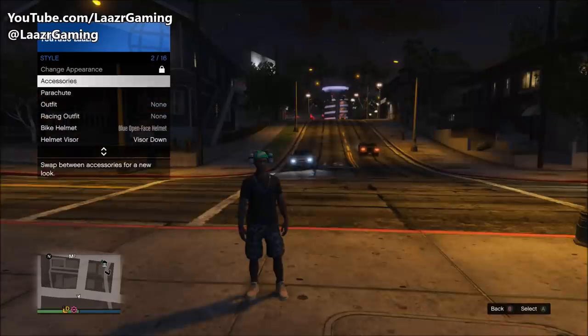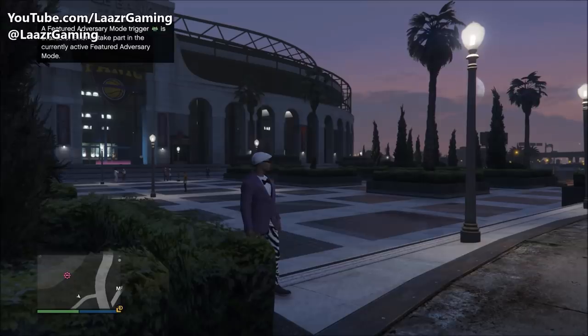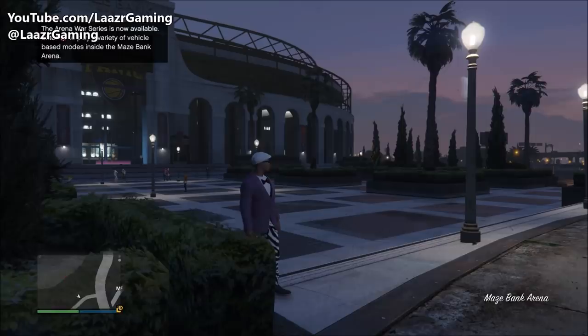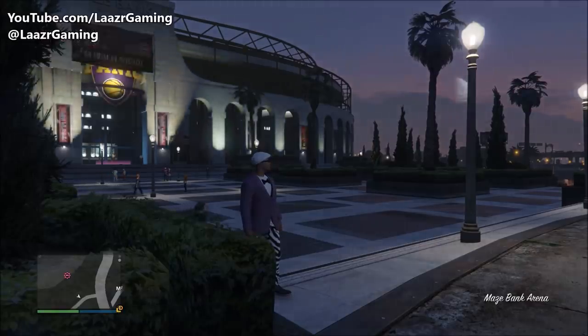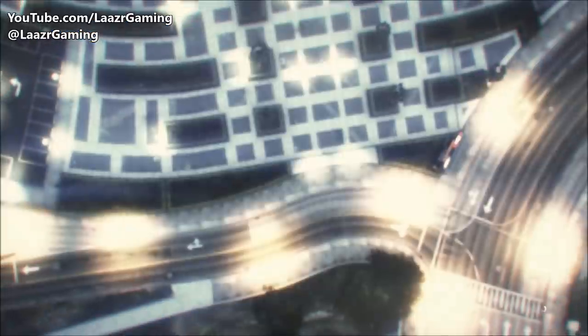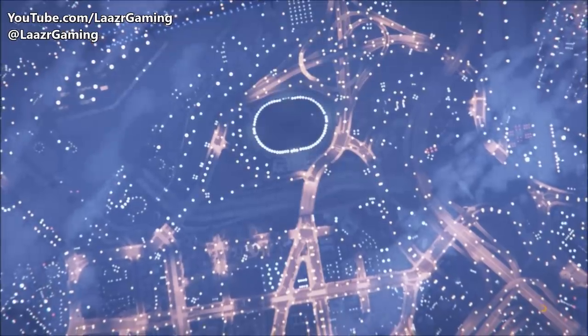You want to be playing as your male character and be in a public free roam session. Once you're in a free roam session, pull up your interaction menu, go down to Style, and select Change Appearance. You will need $100,000 to do that. If you're in need of money in GTA 5, I'll leave a link to the top five best money methods in the description.